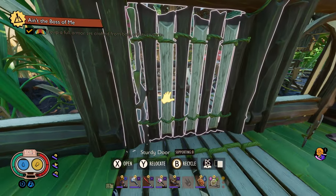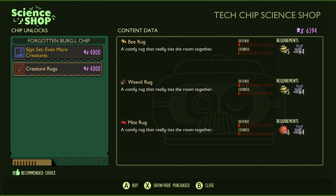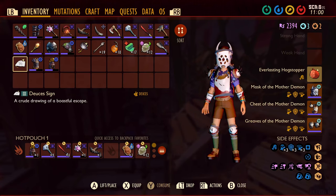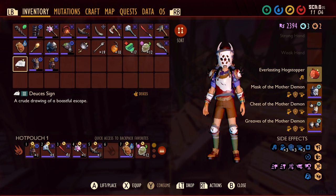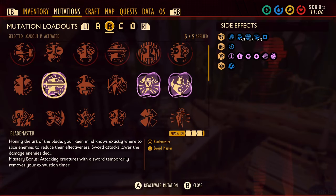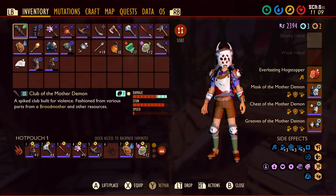I just finished a new quest, which means I can buy one more thing from the item shop — creature rugs, actually that is a big deal. I'm going to use the deuces sign again, like I used on the Broodmother, because it gives you that quick moment of speed that I think will be useful for getting out of attacks against the Black Widow. The mutation set I'm going to use is pretty similar to the Mithridatism setup, except I am going to have Apex Predator, because I'm going to be using the Club of the Mother Demon — going all Mother Demon here.